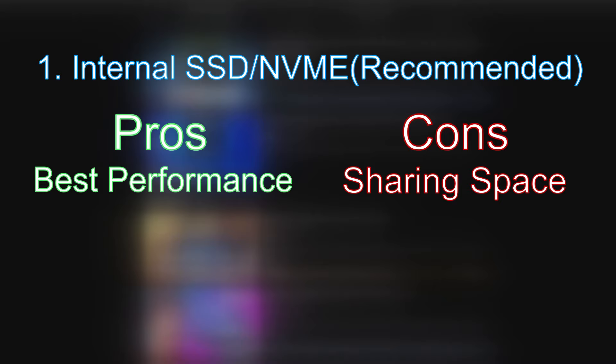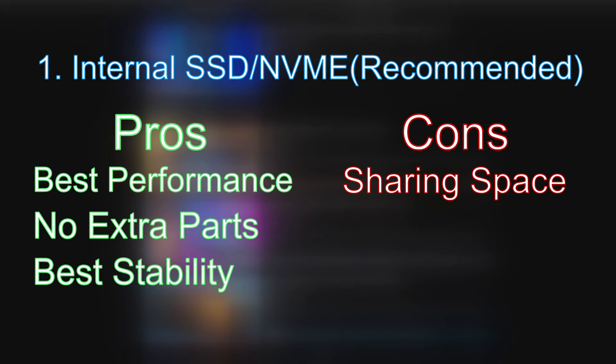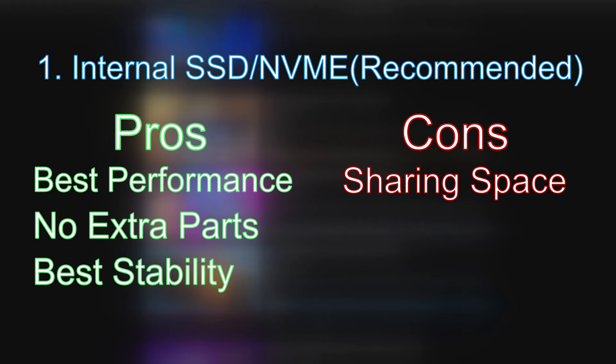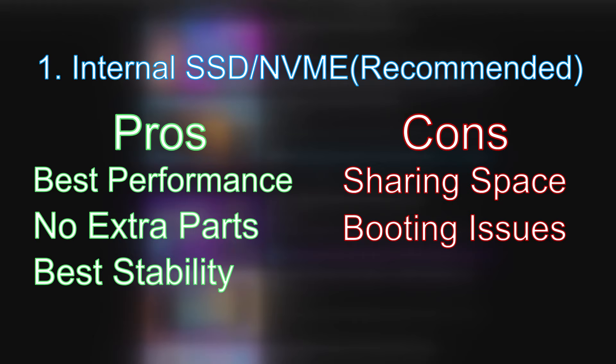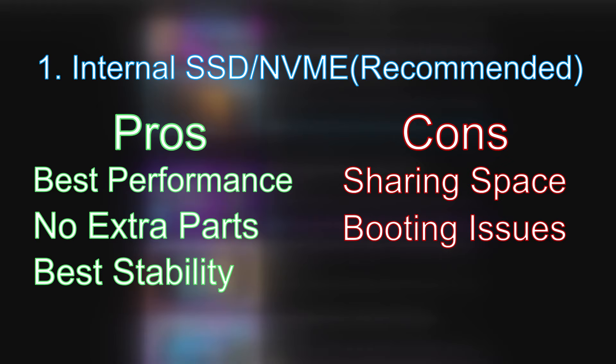Another pro is after you get set up, you're not going to need any additional hardware, and it's also going to be just as portable as it was before. This is the most stable option — the other options can have more possibilities of blue screening or outright crashing. This brings up our next con, which is that dual booting with the internal SSD can sometimes run into dual boot problems after system updates. The last time there was a major update that caused boot issues was when SteamOS 3.3 was released. Thankfully, there are now automatic fixes put in place for the two main custom dual boot menus offered for the Steam Deck, which are Refine and Clover.